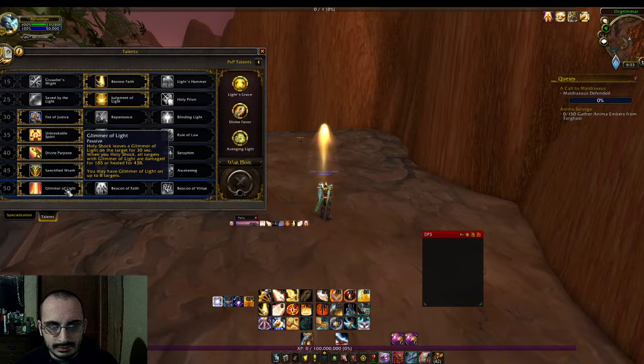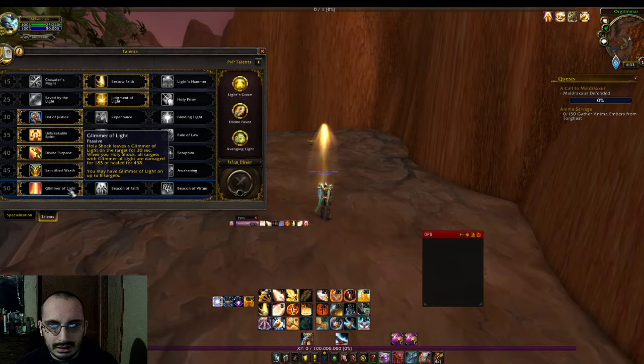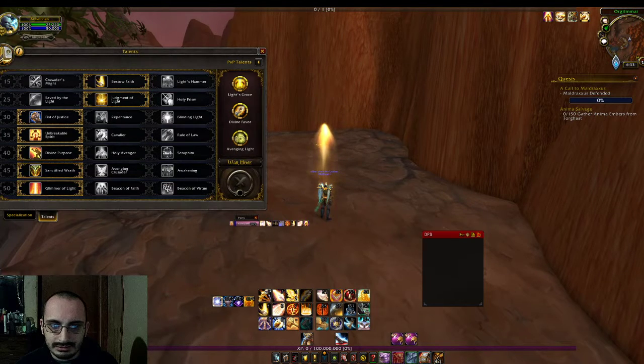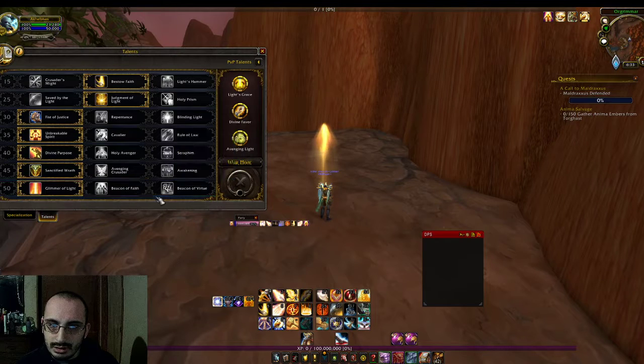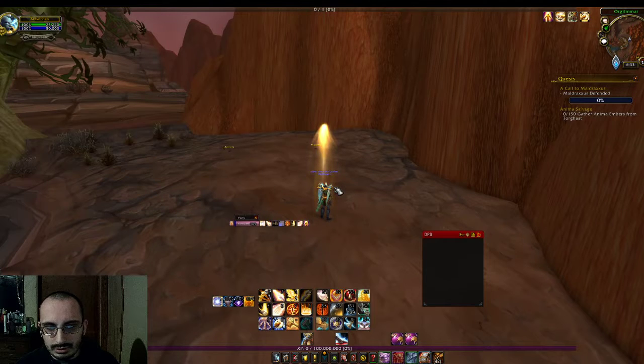For level 50, I went with Glimmer of Light. Holy Shock leaves a Glimmer of Light on targets, and all targets with Glimmer are damaged for 185 or healed for 438. I find that more beneficial than either beacon option. Beacon of Faith is just an extra beacon for tanks in raids, and I'm not having issues right now. I'm not even going to talk about Beacon of Virtue — it doesn't last very long and doesn't seem to do much.